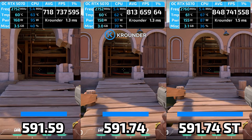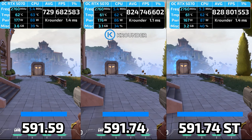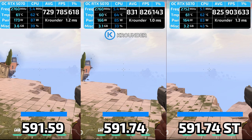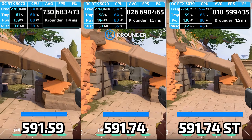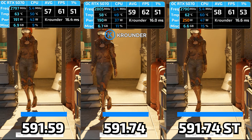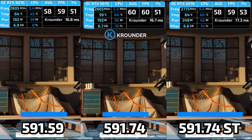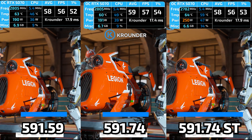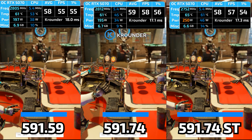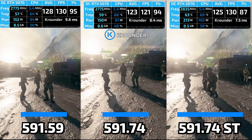My RTX 5070 testing: Studio driver showed zero crashes across days of heavy gaming and stress testing; GameReady produced nothing but pain. Here's my verdict: skip 591.59 completely — it's universally broken. If you're on RTX 20 or 30 series, install 591.74 Studio or rollback to 581.80, which Reddit confirms as the last stable pre-591 branch driver. Avoid GameReady entirely due to the DLSS penalty. RTX 40 series owners should try 591.74 Studio first, but roll back to 581.94 if black screens appear. RTX 50 series: install 591.74 Studio — it's the most stable driver for this generation, with superior frame time consistency and zero stability issues in my testing. Studio gets better QA because professionals sue when software crashes; gamers just post angry threads NVIDIA ignores.